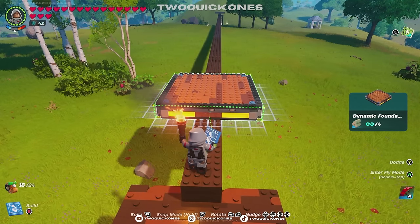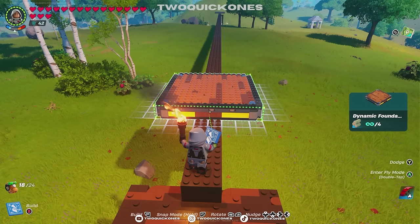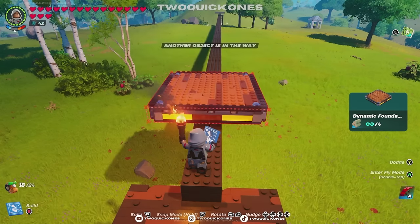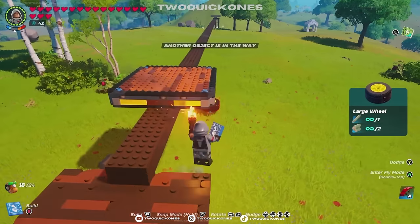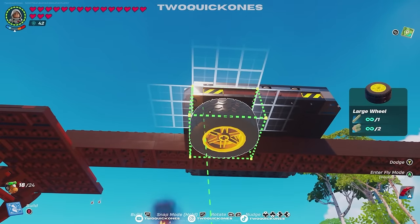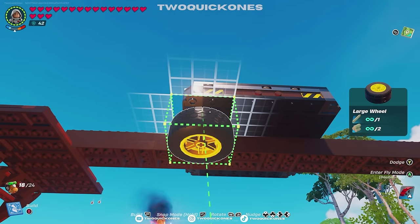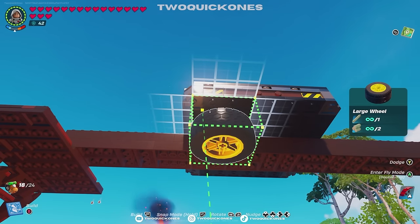You're going to want to line this dynamic floor up on the center. You see the brown on the side of the dynamic floor? That should be lined up perfectly with the brown on your track. Then you're going to want four large wheels — you're going to use eight in total, but start with four. Make sure they're touching the track, and make sure they're not overlapping, because that will block your thrusters.